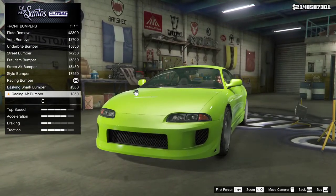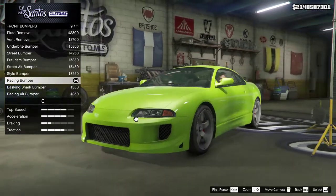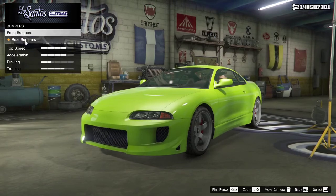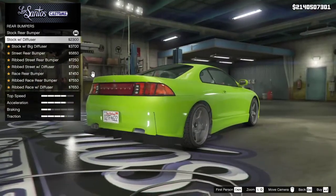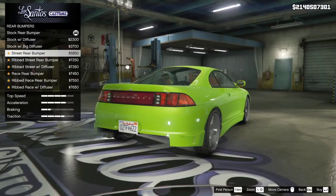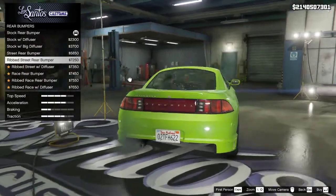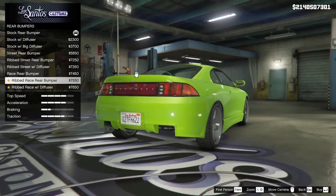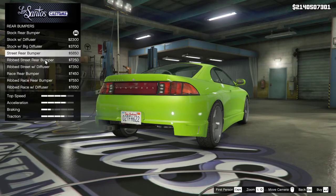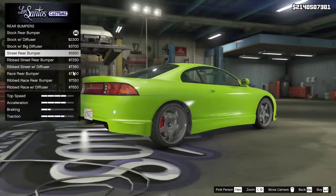The Racing Alt Bumper. Oh yeah — there's the animal back here. Okay, we have the Racing Bumper — no, it was way too big. Street Rear Bumper, that's pretty nice. Rib Street Rear Bumper — oh, that whole house, no. Street Rear Bumper — is it ribbed or not, I can't tell. No, no, no — the goal is not ribbed.